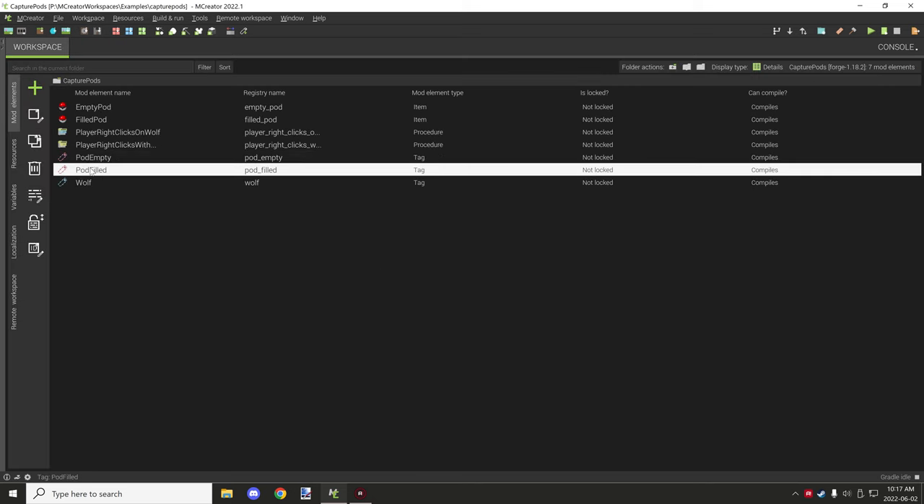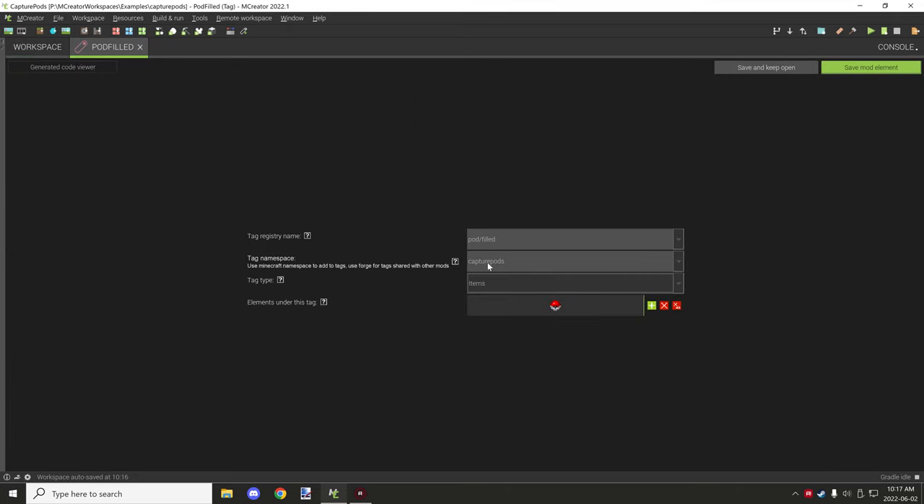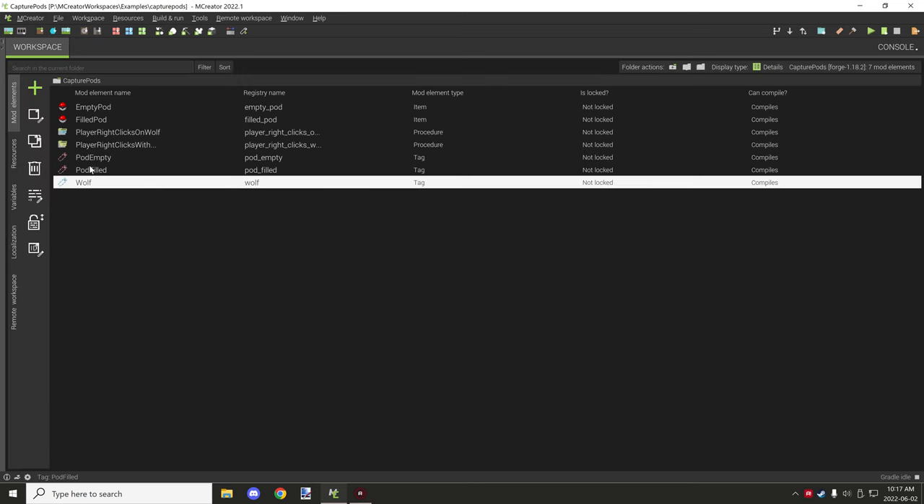The tag type needs to be 'item', and you select the item it applies to — for the empty one, select the empty item. You'll need to set up the items first. The filled one is the same idea: 'pod/filled' under the same namespace. The wolf uses an entity tag type where we specify the entity registry name. A smarter approach would be organizing it like 'pod/wolf' so it's in its own folder directory and doesn't overlap with other tags.